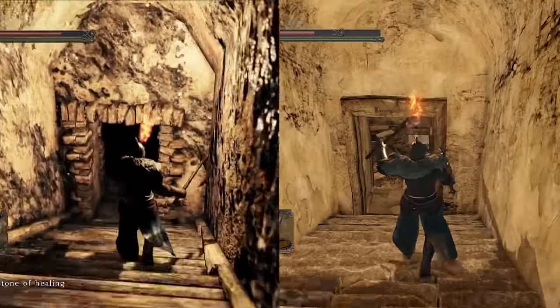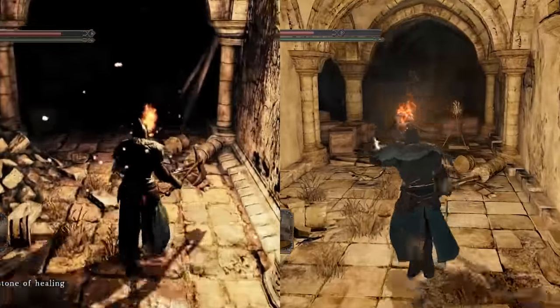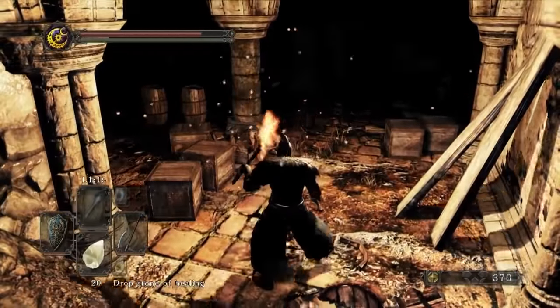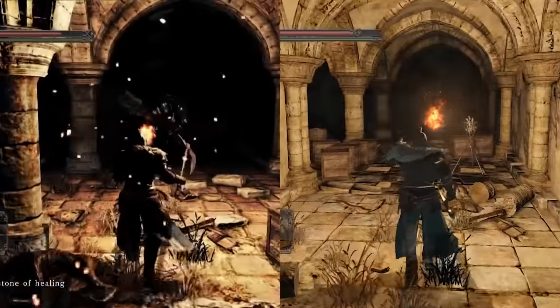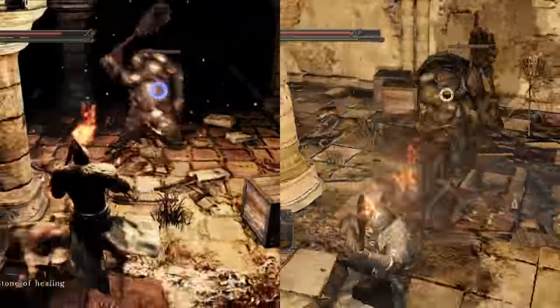It was pitch black in the hallways, but if you go back and light a torch, you can actually see the flame light up the area you want to walk through. Then you can be prepared for any enemies that lurk out of the dark — you can actually see them before they actually kill you.